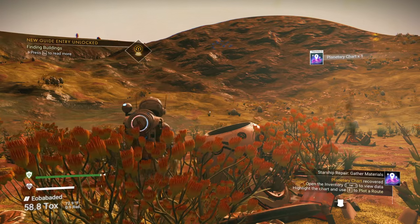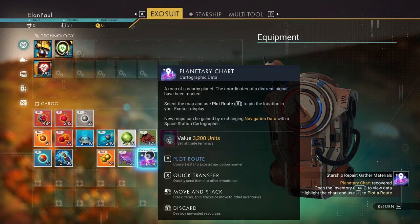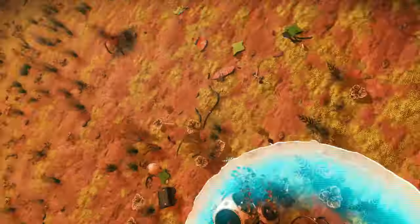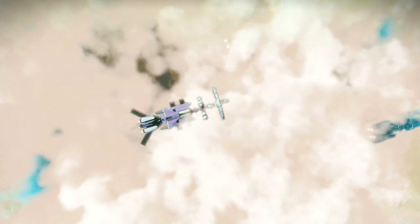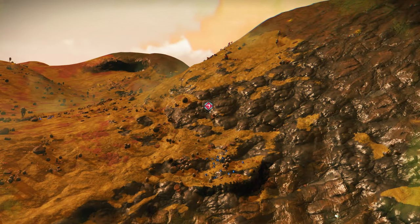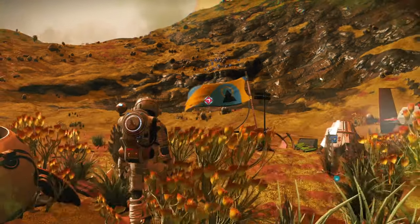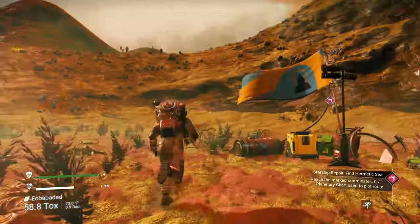We go into our inventory — you can see the planetary chart is pulsing. It says to press E to plot the route. Navigation okay to proceed. That must be a ship or two passing over — pretty cool, nice cloud cover. It tells us we need to go in that direction, so we're going to find our hermetic seal over there. Shall we? Let's do it.